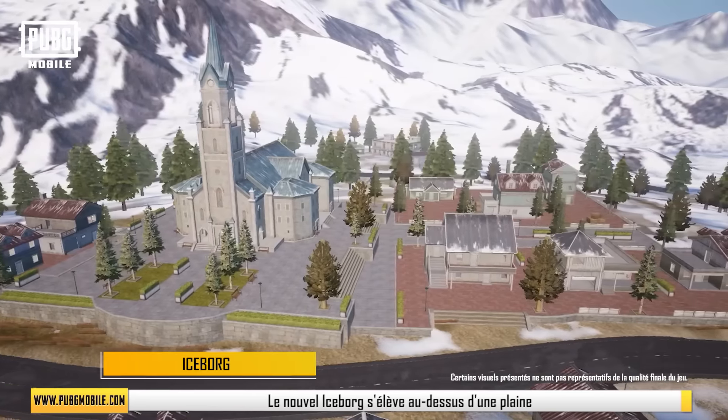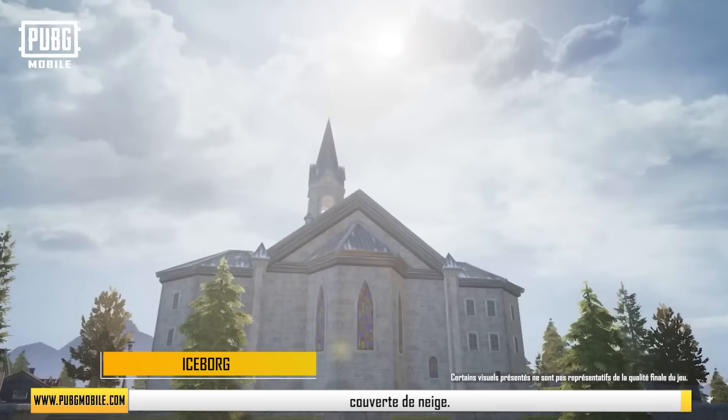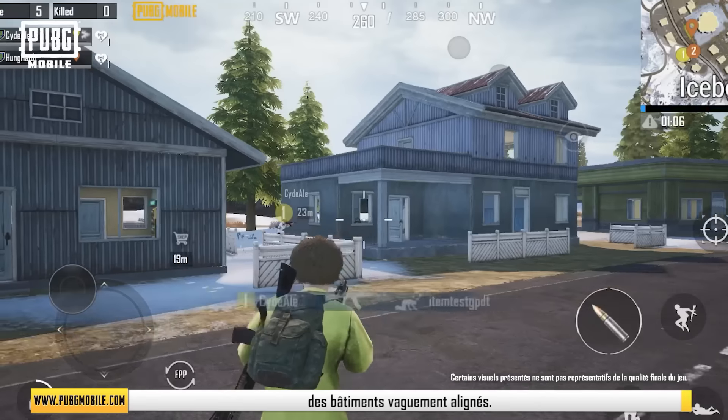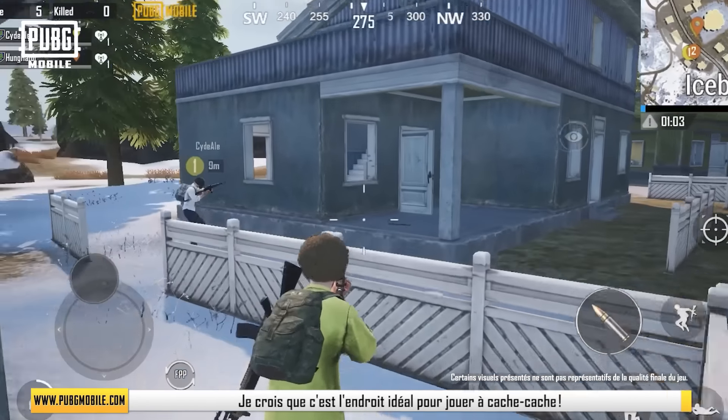Ice Borg. The new Ice Borg rises from a snow-covered plain. A tall church stands solemnly amid loosely aligned buildings. I think this is the perfect place to play hide and seek.